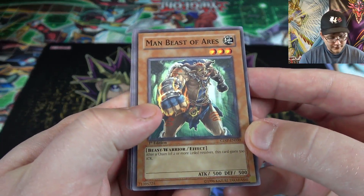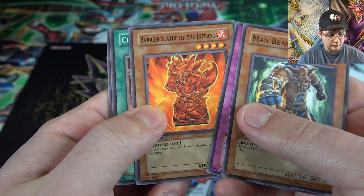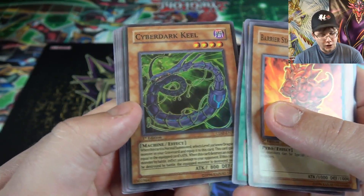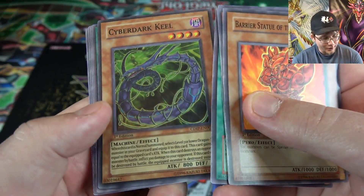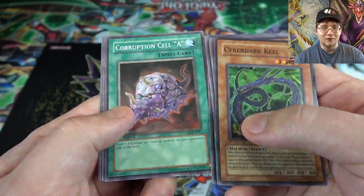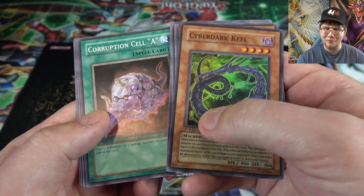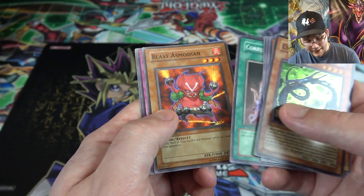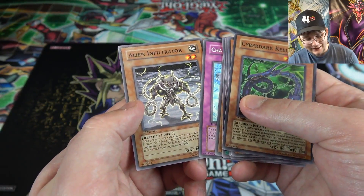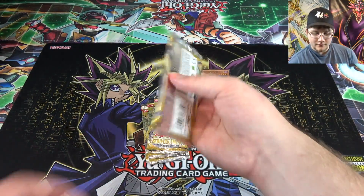Let's see — we have Beast of Aries, Accumulated Fortune, and a Barrier Statue of the Inferno — that's actually good — Chain Strike, and we have Cyber Dark Keel! Oh man, for a second I was like — wait, that's actually a holo, first edition holographic! Oh man, that's a good way to start off the opening. It really doesn't look holographic through the camera, but if I look around the camera you can tell. Also, in this older set you either get a holo or a rare — you're not getting both, and you're not guaranteed a holo. We also got Cryptic Cell, A Blast, Asmodian, Chain Healing, and Alien Infiltrator. I'm happy we got a Cyber Dark, that's awesome.